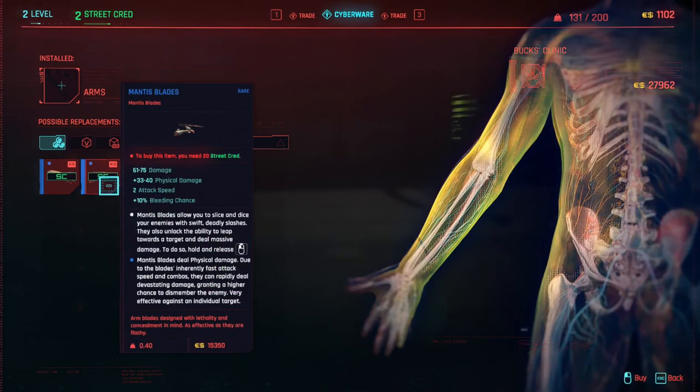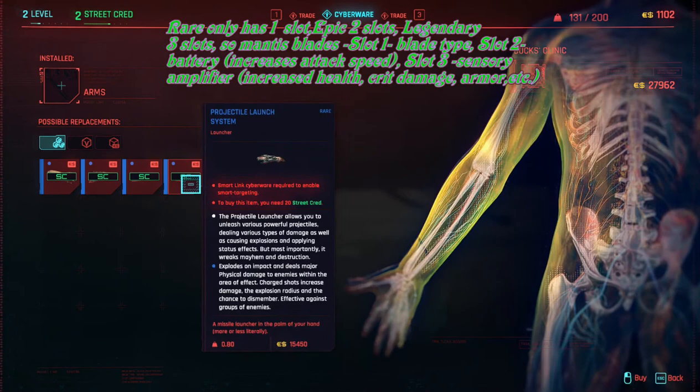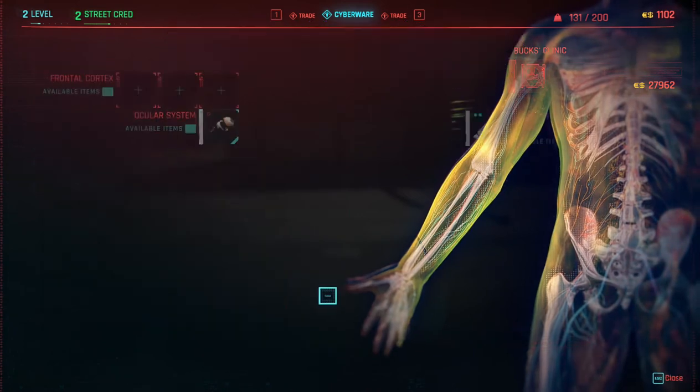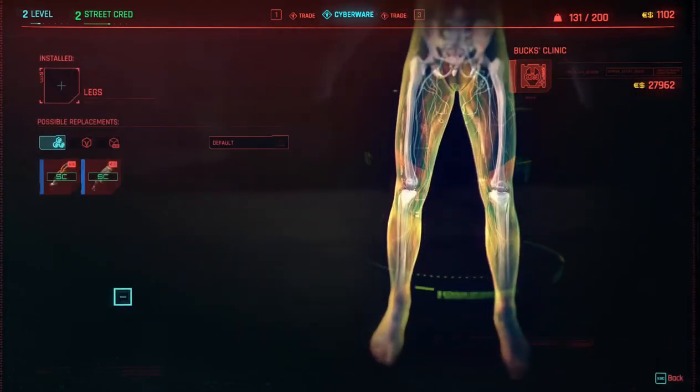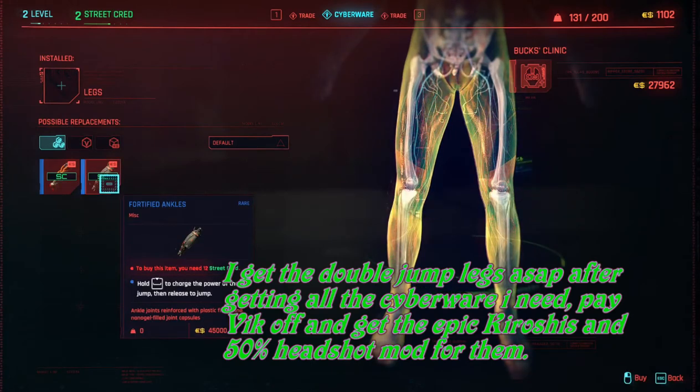I don't bother getting any arm implements at the rare level. I wait until I can get the epic level, where you need 25 street cred and you have to be in Lower Night City to go to rippers down there in order to buy them.